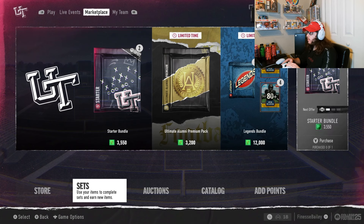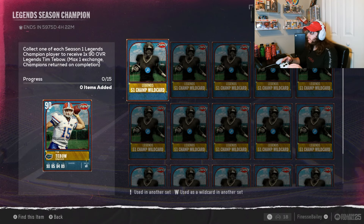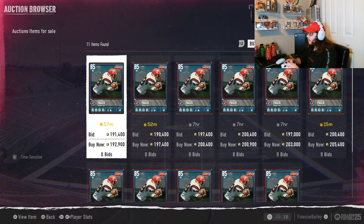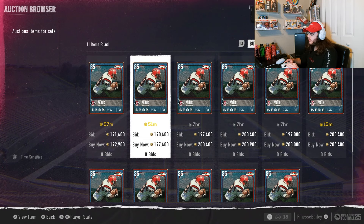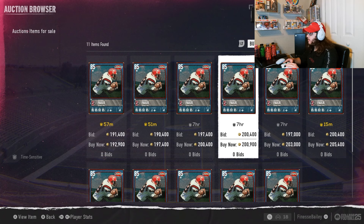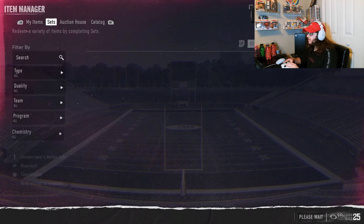I wanted to show you the Tim Tebow set before we wrap up. There's a 90 overall Tim Tebow and I want to do a gameplay on him. To get him in sets, you collect one of each Season 1 Legends Champion player to receive the 90 overall Tim Tebow. Let me search what those champion players are — looks like there are 85 overalls, and there's even a higher overall Marshall Faulk than what I pulled. The cards needed are almost 300K each, so Tim Tebow is crazy expensive.